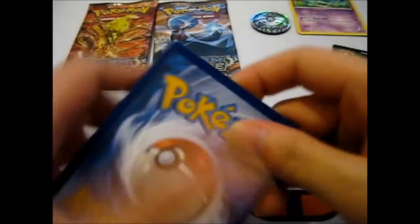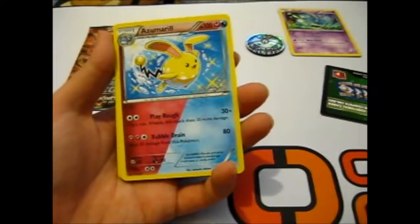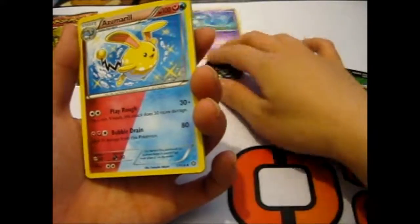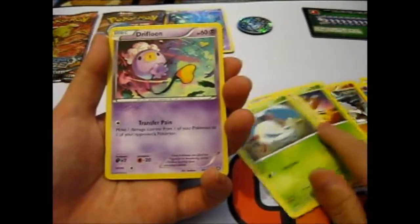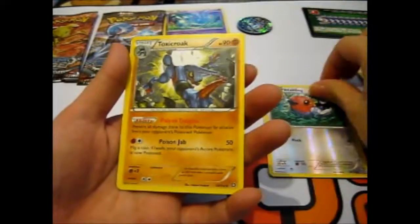We'll go for a Xerneas Break here. So we have a dual-type Zoroark, Greedy Dice, Drifloon, Amoonguss, Apom, Larvesta, Drifloon — we got the evolution chain there. Reverse Fletchling, and the rare is a Toxicroak.